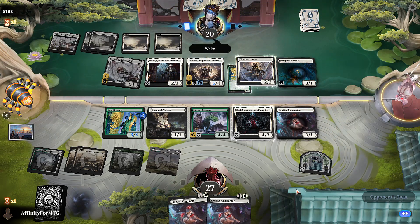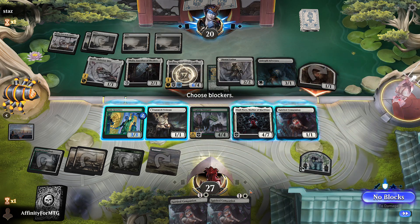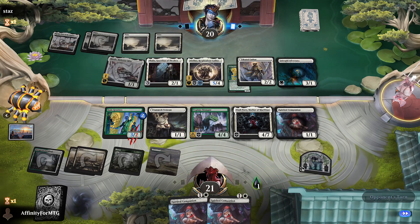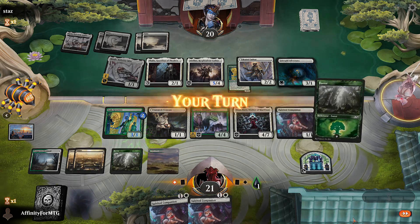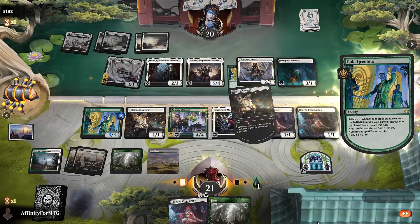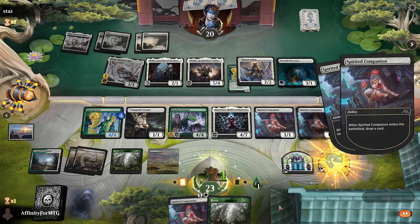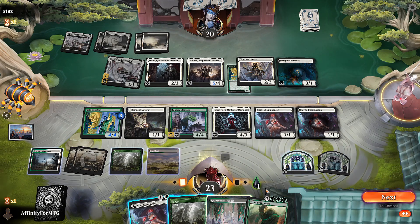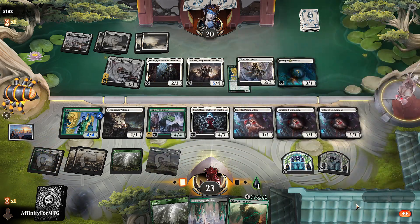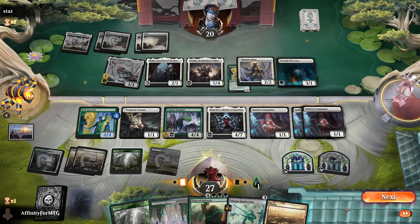They didn't pay any for Intrepid Adversary. Protection from white — that's fine. I mean, I have 27 life so it's okay. I'll use this to block here. Not even going to chance putting Elish Norn in front of it. Let's start by tapping double white for one of these, which is going to get tons of triggers. We're going to get a treasure, get a counter, gain a bunch of life, draw a bunch of cards. One, two, three, four — I can't play that, but I can play another one of these.